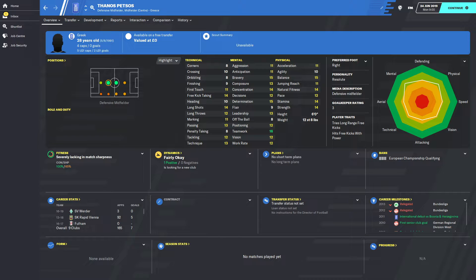Physically, he's not out of this world but also not terrible. He's not the fastest player — 11 acceleration and 12 pace — but he has good strength at 14, 14 stamina, and 14 balance. He's not going to get knocked off the ball particularly easily. Technically, his free kicks and long shots are his standout ability.